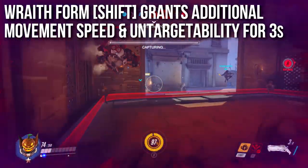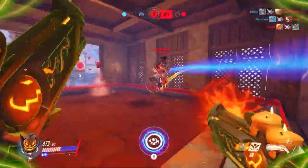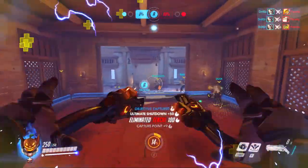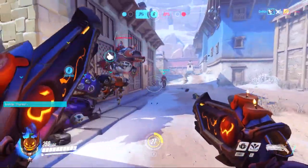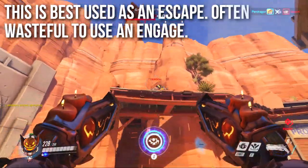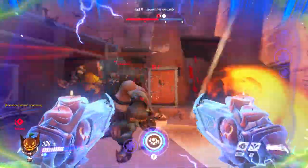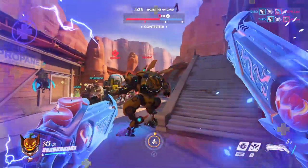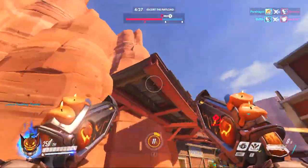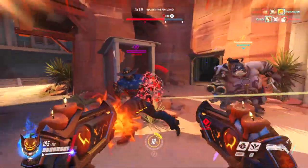Wraith Form — the shift ability — grants additional movement speed and untargetability for three seconds. Reaper cannot take damage for those three seconds, which is incredibly useful as an escape tool. While untargetable he can still heal off the payload, from teammates, from picking up souls, or running over health packs — so there's pretty much no downside except that you can't deal damage. I think Wraith Form is best used as an escape; it's often wasteful as an engage. Lesser experienced Reapers will hit shift going into a fight to dodge the initial attack, but people just wait for you to come out of Wraith Form and then you have no escape since Reaper has very low mobility.